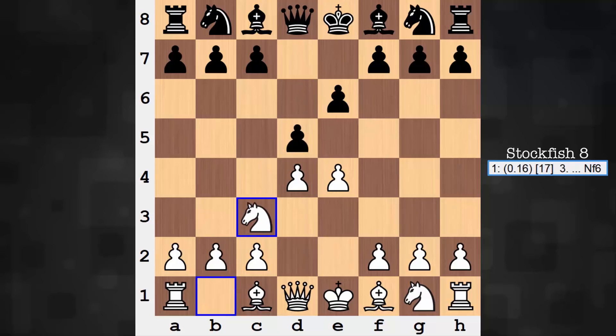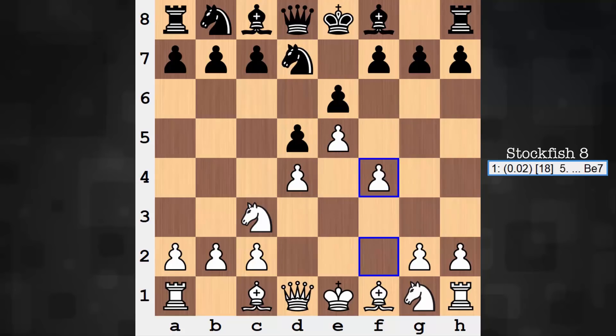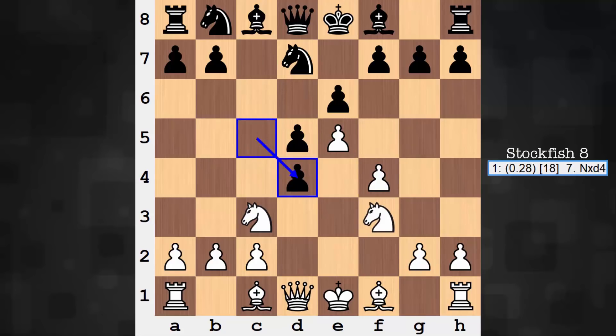What variation? Steinitz. AlphaZero grabbing some space, lending some support to it. Black undermines the white center and captures at the first available moment. White, on the other hand, does not immediately recapture. In fact, this pawn doesn't take another step until move 29.